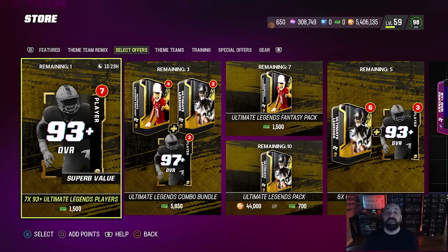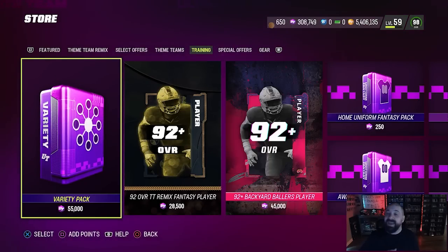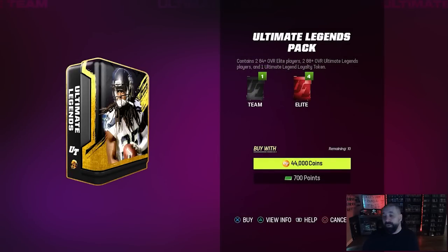To finish up the video — pack offers. EA actually did something to benefit the players. They really should think about dropping the price on the TVP; I wouldn't waste any training on it — that pack is totally dead in my opinion for the rest of the year unless they address the price. Going back to the Ultimate Legend pack offers, they lowered the cost on the coin pack. It used to be around 65K or more — it's now down to 44,000 coins.